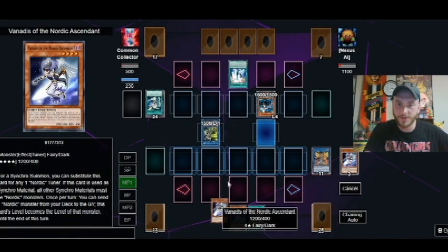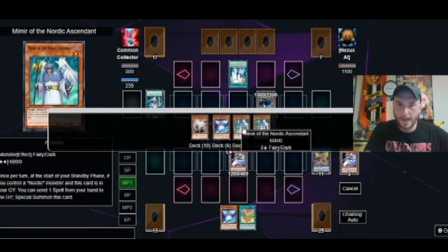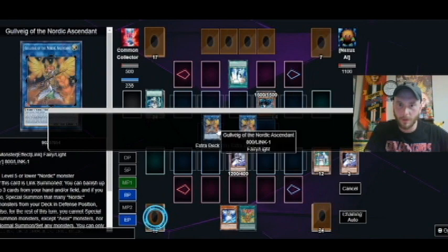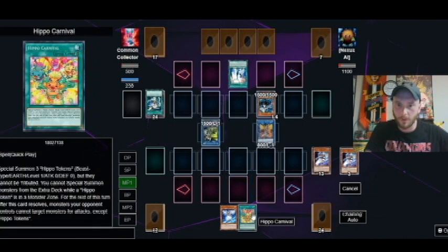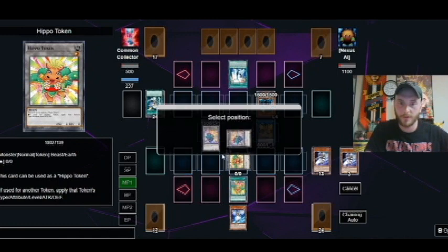There's a chance here that we can make this work. We're going to activate and just send Mimir — activate a card, we don't want to chain anything. So now we're going to go into another Gullvig, and as long as Gullvig can go off, I think we're going to be okay. Drawing that Hippo Carnival was everything we needed right there.